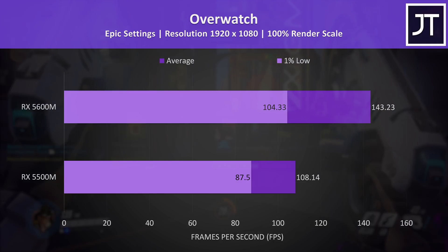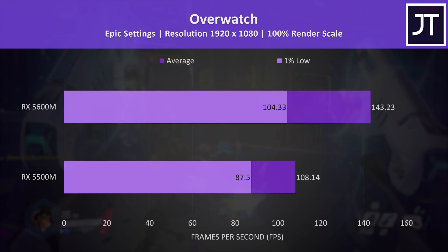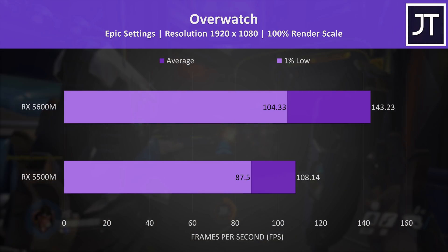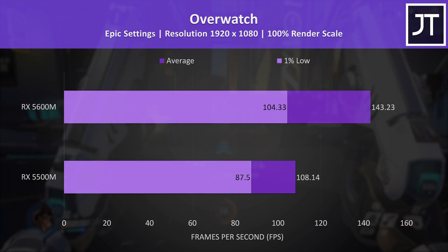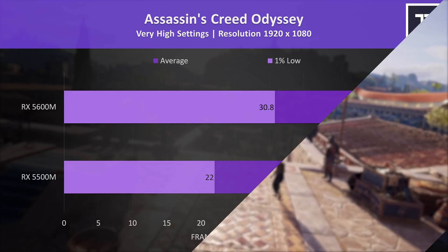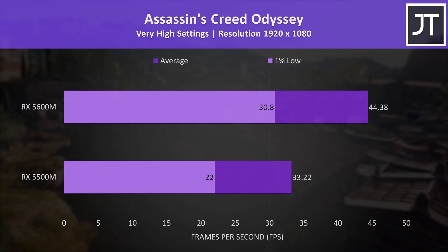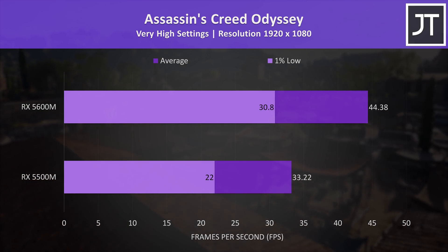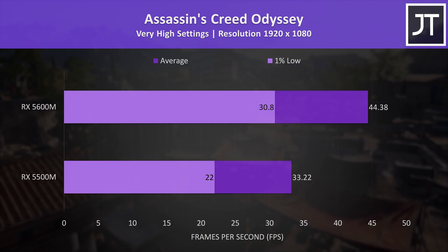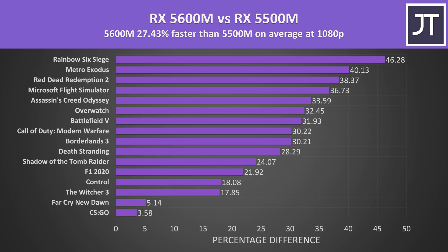Overwatch had an above-average improvement with the 5600M, which boosted average FPS with the highest epic setting preset by over 32%. The 5600M would be a better matchup for a 144Hz screen, granted you could lower settings and still get nice results with the 5500M. Assassin's Creed Odyssey was tested with the game's benchmark tool. The performance gap was similar to Overwatch, with the 5600M coming in 33% faster in average FPS, while the 1% low was 40% higher. The Radeon RX 5600M was around 27% faster than the RX 5500M on average across all 16 games tested.